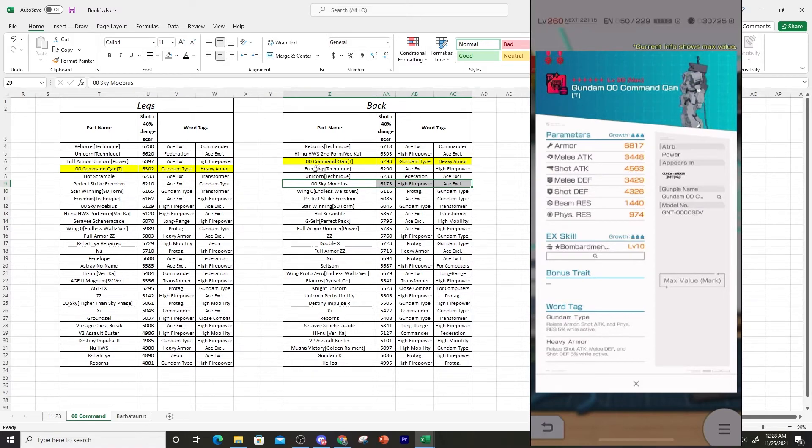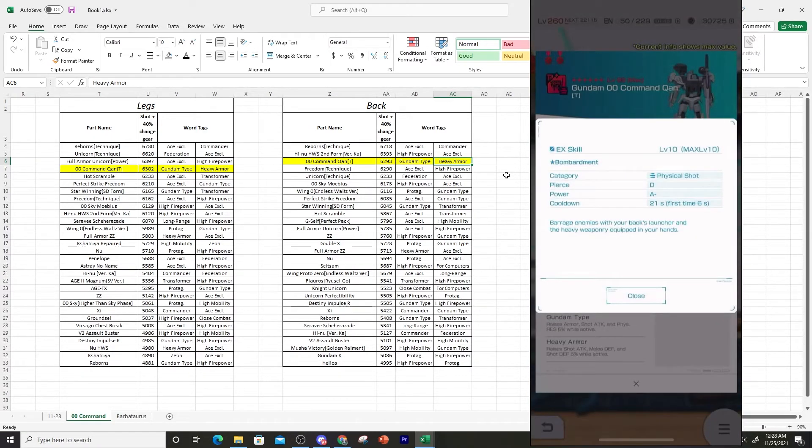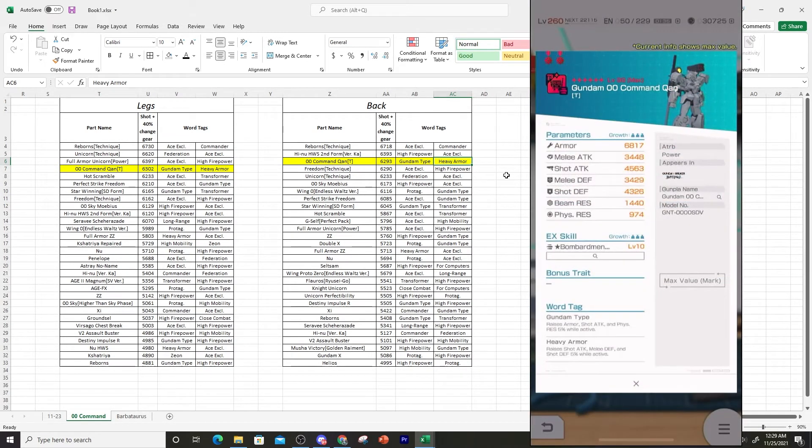A couple of other good options are also in that proximity with good War Tech tags. The Command Quanta backpack's Heavy Armor tag does kind of restrict what kind of sub-slot you can get, which makes it a slight hindrance. If you purely want to alter it for stat stacking, it's on the list. Altering it would bring it from B+ to A-minus, giving a little more damage boost. I'll leave whether to alter the backpack up to you — that's pretty much it for the body parts.